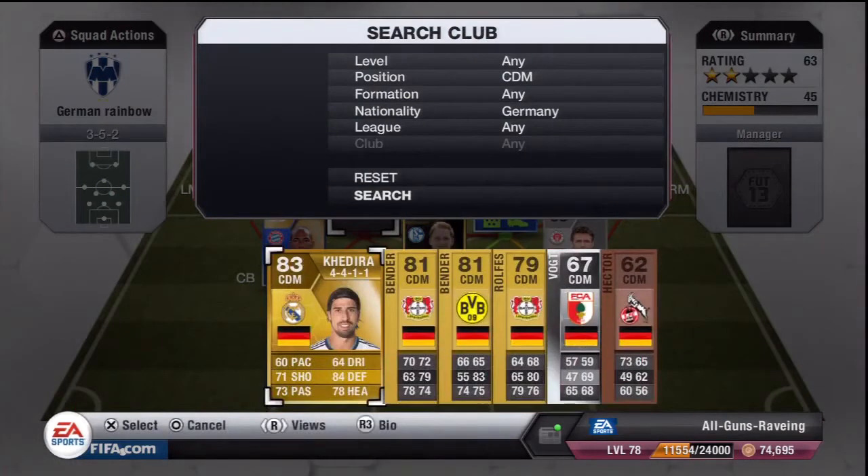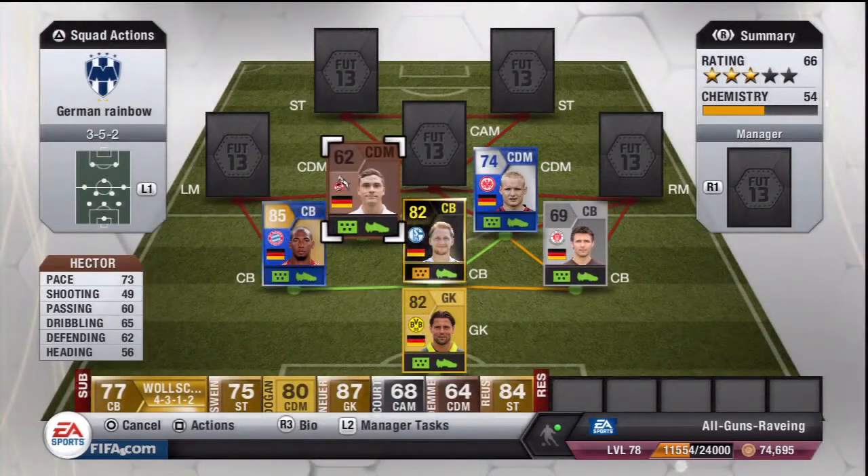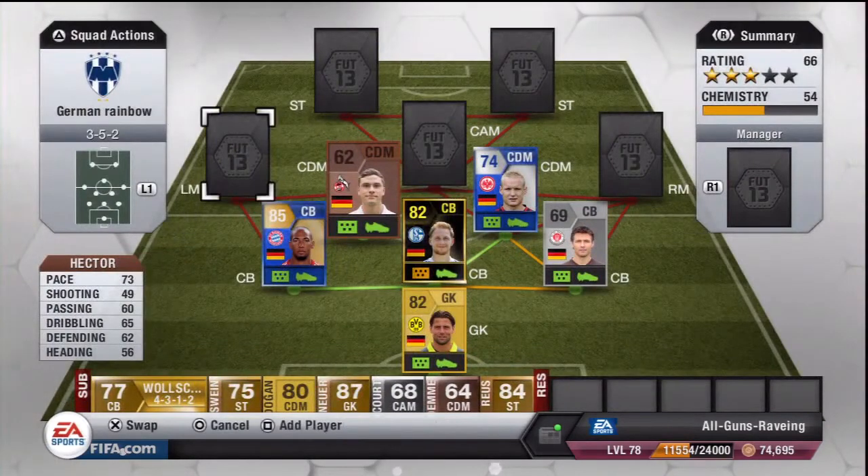Moving on to the second CDM, we have Hector - a non-rare bronze card. I wasn't really expecting too much and didn't get too much out of him either. The CDM spots are the most important positions in the 352 in my opinion - they make your team thrive in defence and going forward. He's got 73 pace, 65 dribbling, 60 passing and 62 defending. 4-star weak foot, cost 400 coins.